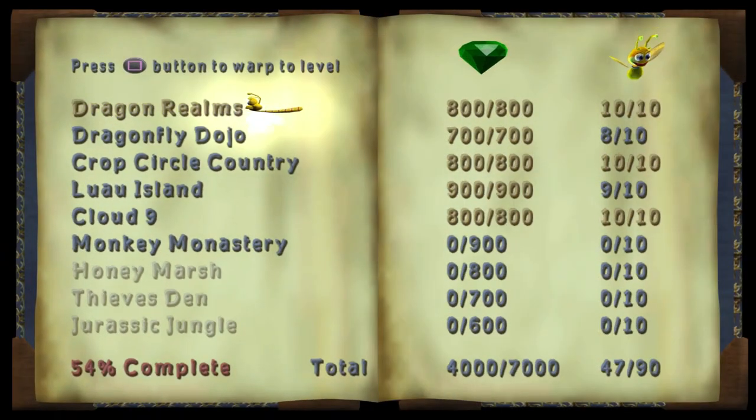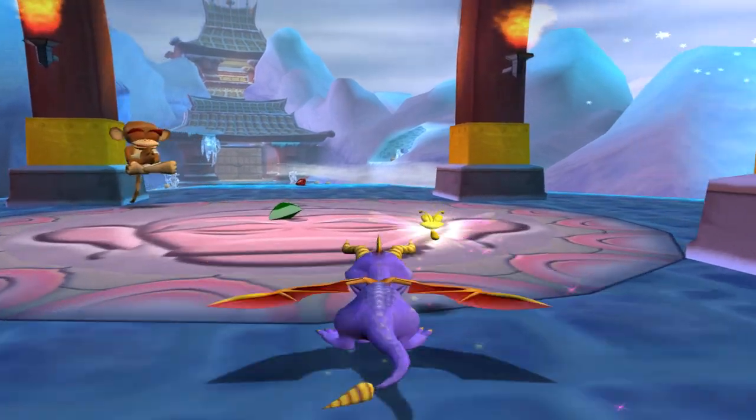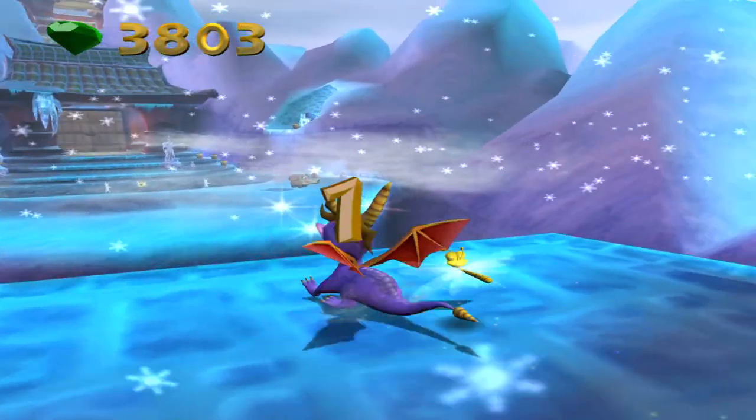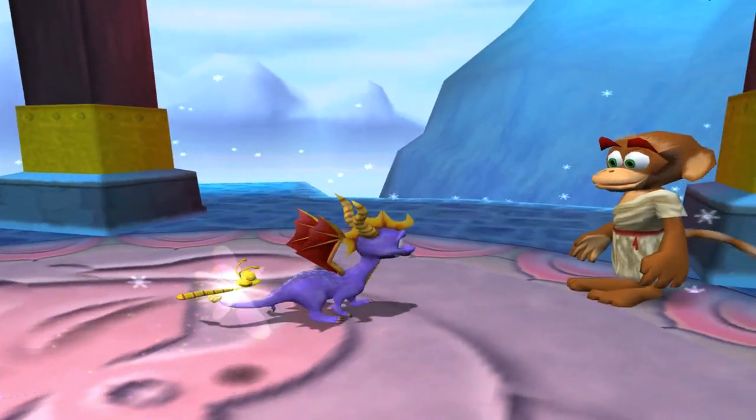Alright, we're in Monkey Monastery. The one Dragonfly here for Freezing the Dragons is bugged and I can't get it. I collected all three, re-spoke to all of them — it just bugged out. Monkey Monastery has 10 Dragonflies and 900 gems. This is the biggest level outside of Luau Island for gems, which is interesting because the next levels are actually really short in comparison to collectibles, yet the levels themselves aren't any shorter. Also, this level runs a lot smoother than the rest.